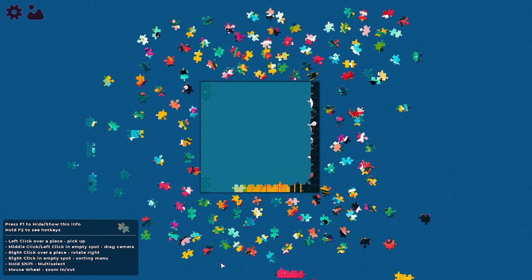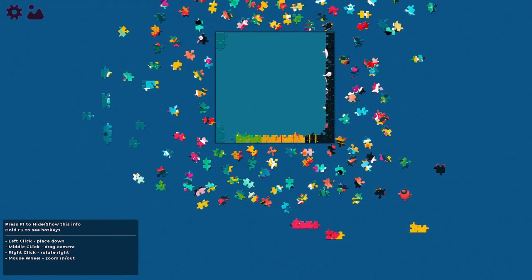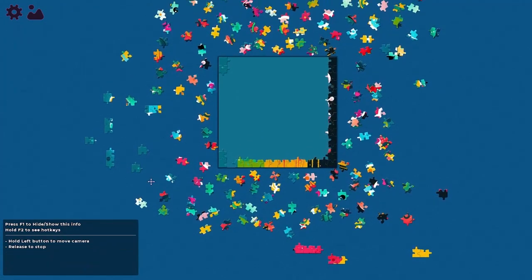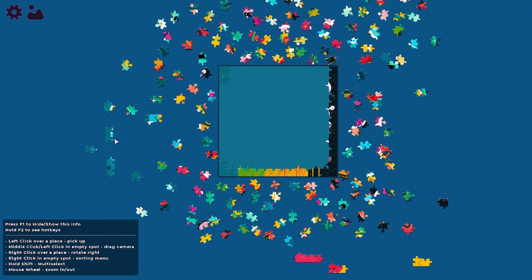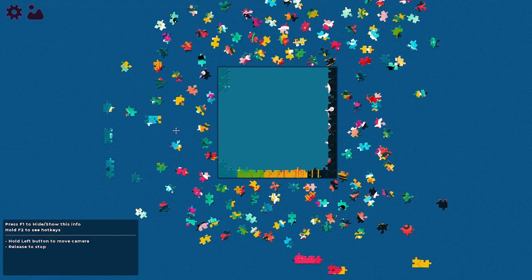Oh, here's that piece — so it goes here. Okay, I'm missing a blue piece. This one — yes, okay. Then this one goes somewhere around here, right? No, it looks like it should but probably not right now. What else can we move in? This one here — yes, okay, great.